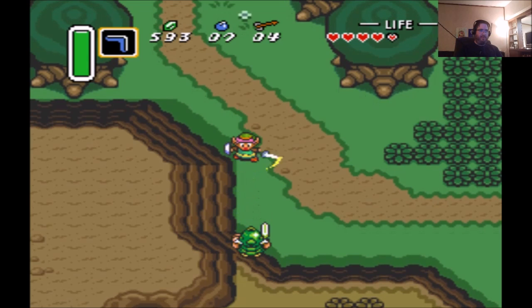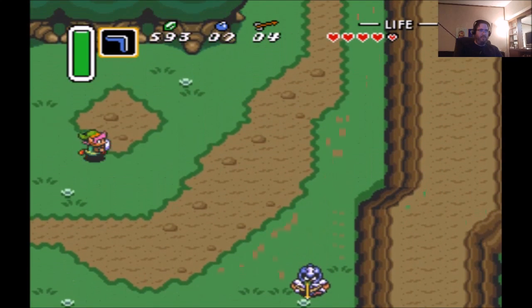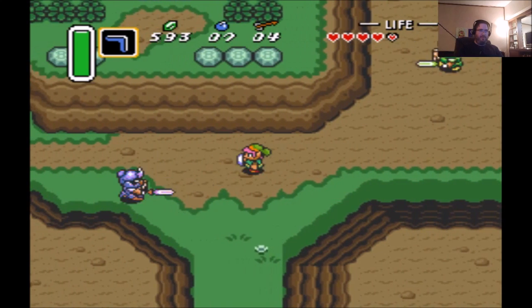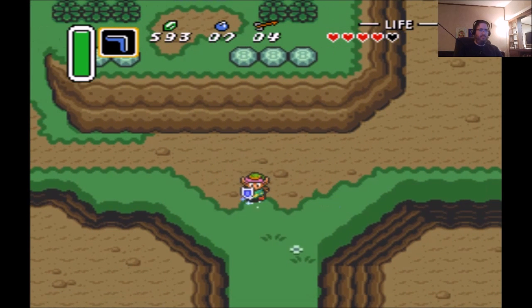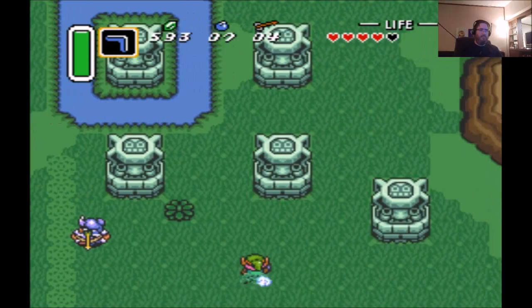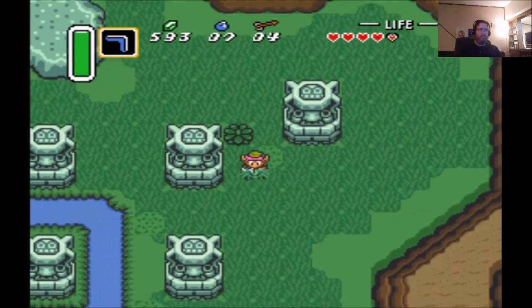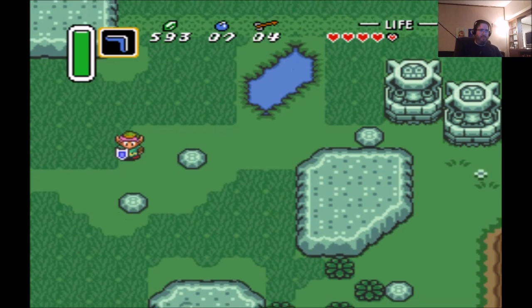Now we can go to level two, so let's head in that direction. Pegasus Shoes obviously make it so you go a lot faster toward your intended destination. Those guys jump out of the grass in random locations and will give you items when you cut the grass underneath them.